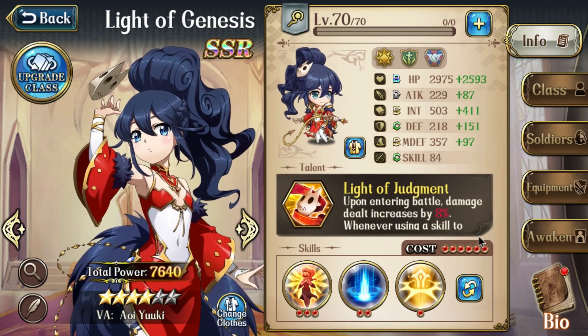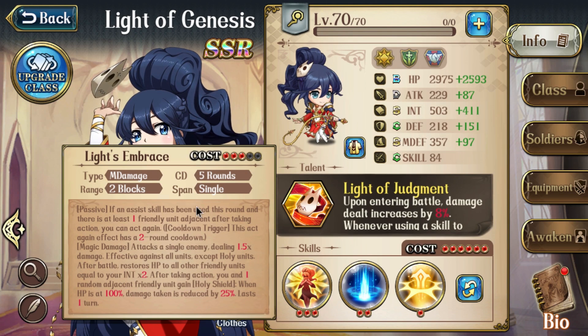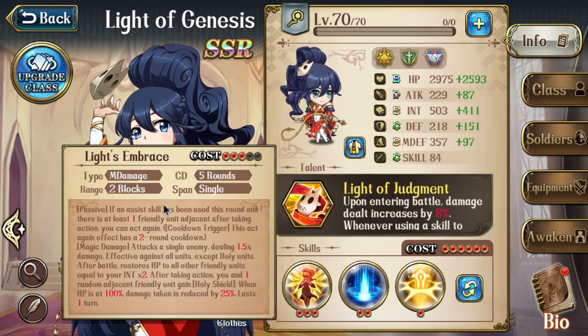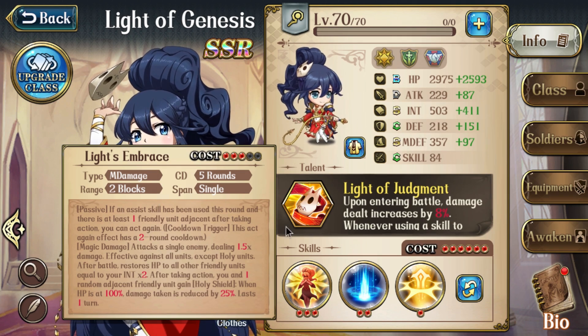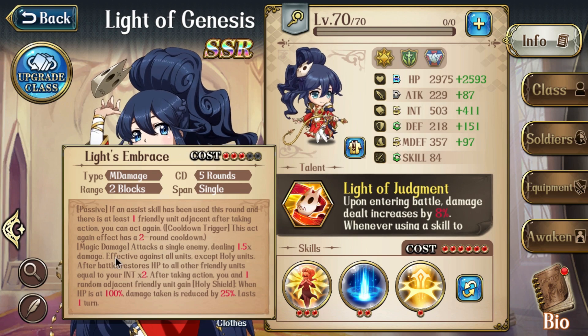So from the top, first her skills. Her three-cost skill, Light's Embrace, is pretty much required. This is the skill that lets her act again every two turns, which is pretty much the basis of her playmaking potential. There might be some rare cases where you just want to bring a bunch of her cheap single-target skills and keep on firing, but 99% of the time this 3C is central.